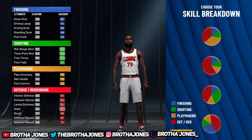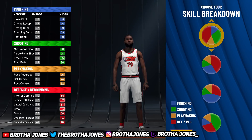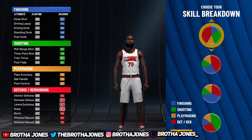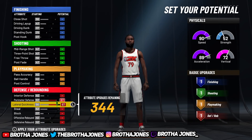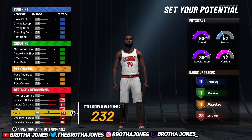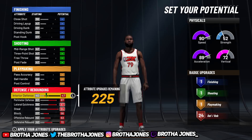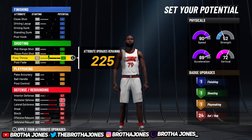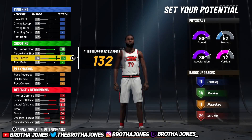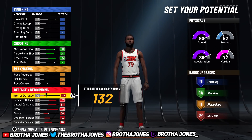Now for the final build — the best lockdown build in the game. The reason I chose this pie chart is because it's better overall for what you're trying to do. We're getting hall of fame defense, gold shooting — we don't need hall of fame shooting on this build. Look at this: 24 defensive badges, hall of fame, and we can still get 99 speed. It's just six less badges than a pure lockdown, but here's the kicker — you don't have to sweat as hard to shoot. A 70-something three-ball, you'll cash it and won't miss.